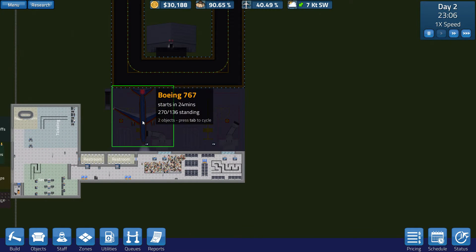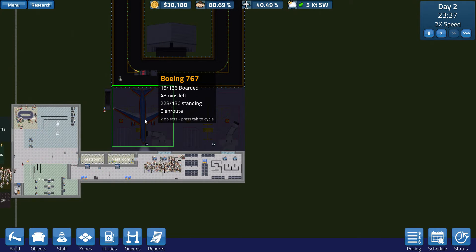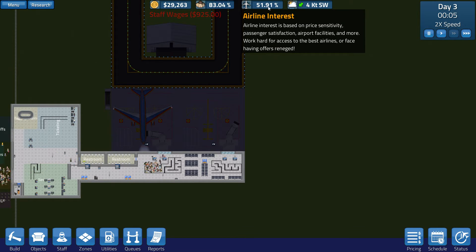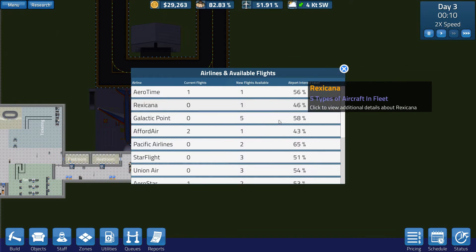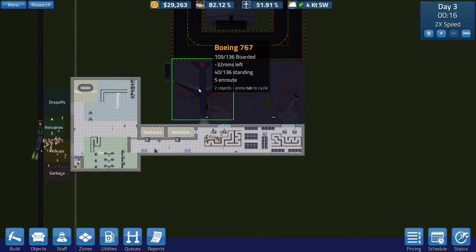Hopefully that doesn't count negatively against us. This plane is probably going to get out of here late. Let's see if we can maintain the four flights that we have going on right now. With our reasonable profitability, we could even afford to take on that little 19-passenger plane just to help build our reputation. Now we're up to 51%, so we definitely are going to have a bunch of new planes we'll be able to run tomorrow.